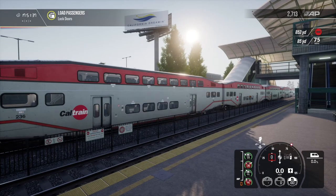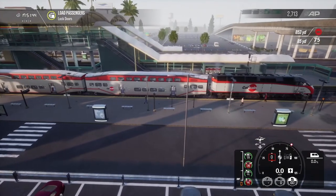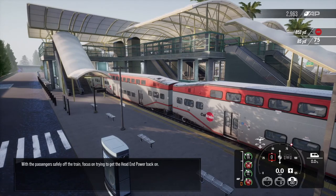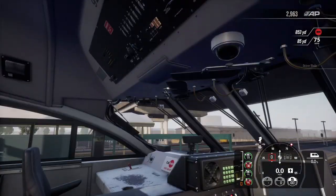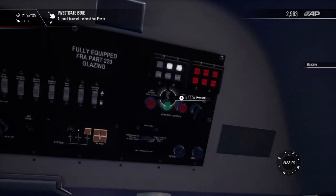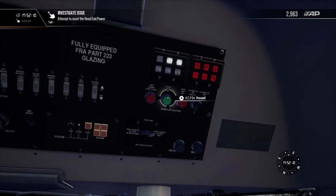Let's close the doors — there we go, doors closed. With the passengers safely off the train, we need to focus on trying to get the head end power back on. Let's jump back behind the engineer's seat and see what it means. We're going to end up switching some things — let's see what this is all about.